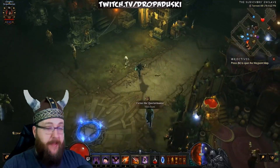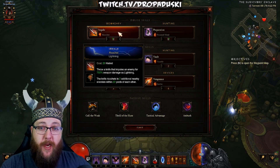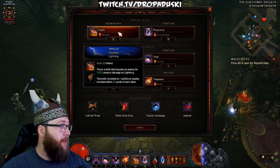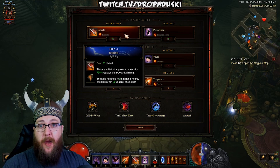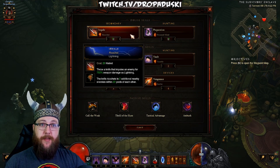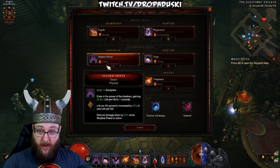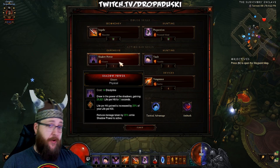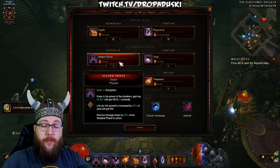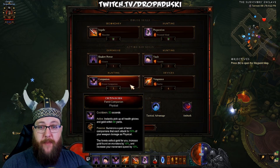We're going to go through the abilities and then jump in a rift to show how it works. Impale Ricochet — the Knife Ricochet hits two additional nearby enemies within 20 yards, which is better for speed farming. Preparation Focus is for more discipline so you can continue vaulting. Shadow Power Gloom — with the Shadow Set you get all runes for Shadow Power, so you can pick whichever one you'd like. Vault Tumble.